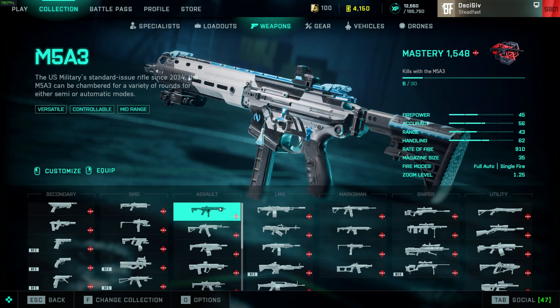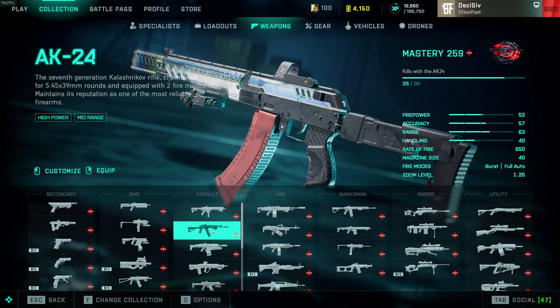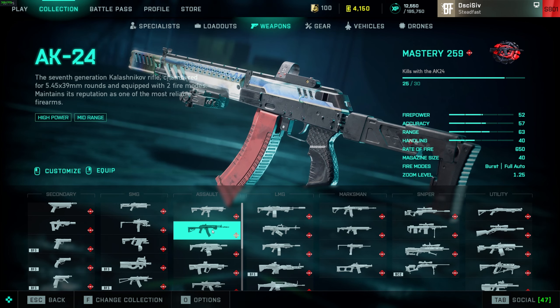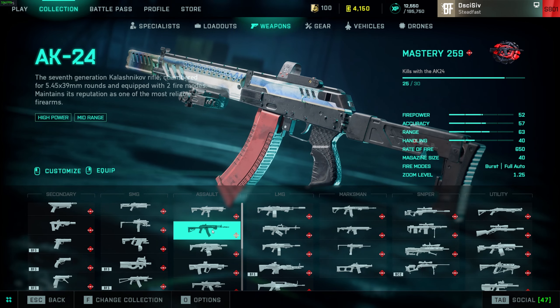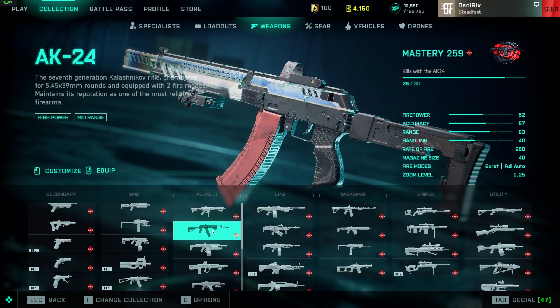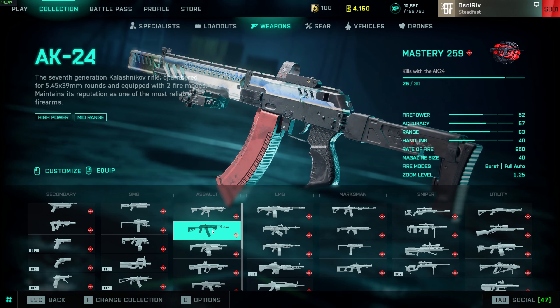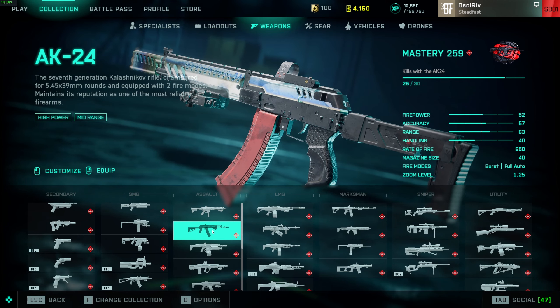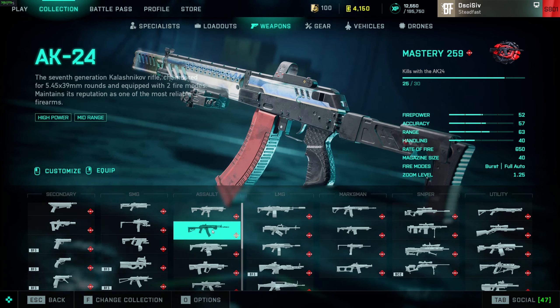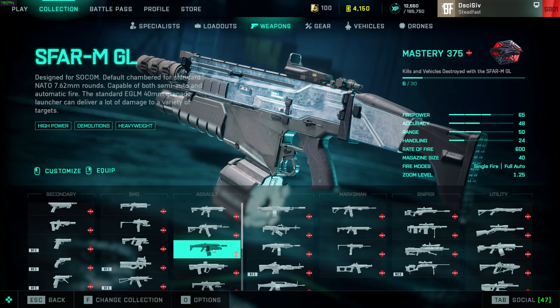This AK is also A tier — up close it's B tier just for rate of fire, but at medium range, 50 meters plus, this thing does significantly better than the M5 and will shred if you land your shots at range. Within 10 meters it will two-shot headshot. Keep in mind high-power rounds don't increase the two-shot headshot range — both standard and high-power do two-shot headshot damage within nine meters.